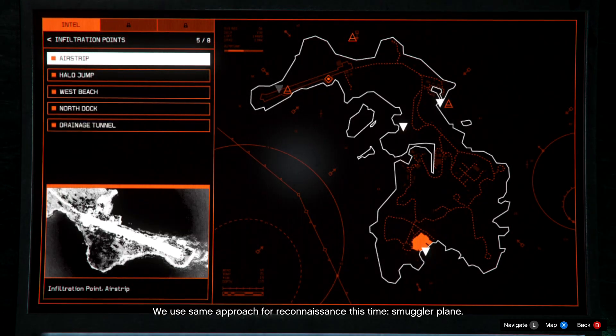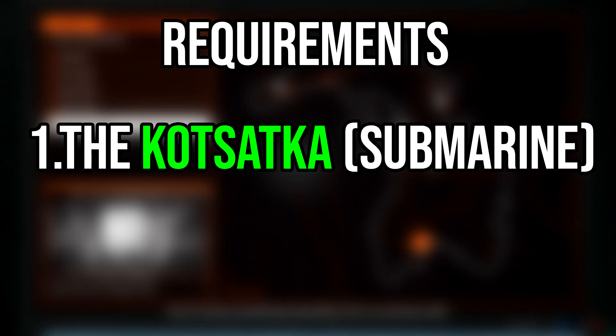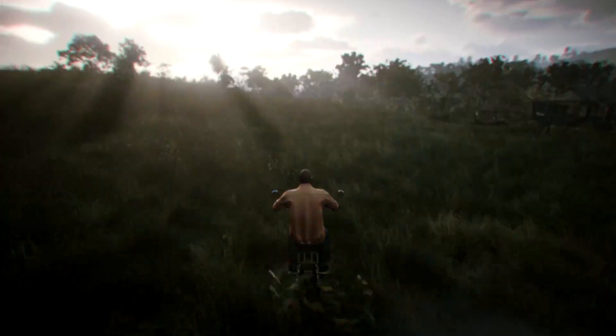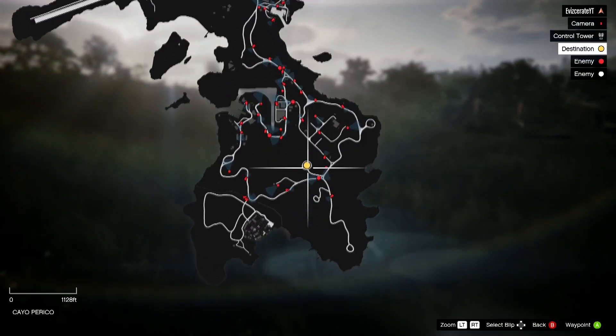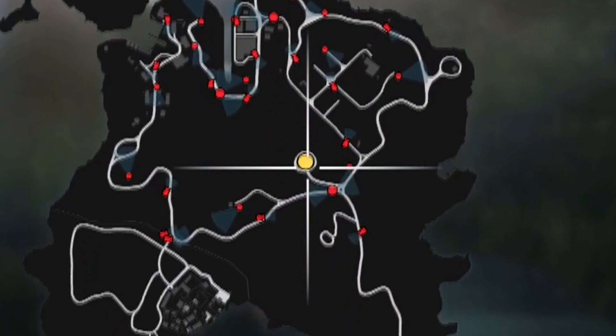First of all guys, to quickly run over some requirements: you will first of all need the Kossatka Submarine. If you guys have not done the Cayo Perico Heist before, this is how you can access the Heist Planning Board. But once you have your submarine, you will need to do the Gather Intel Mission. In the Gather Intel Mission you will be on the island and the main goal is to get to the communications tower to be able to see your primary target.